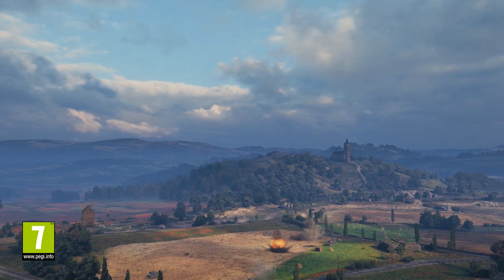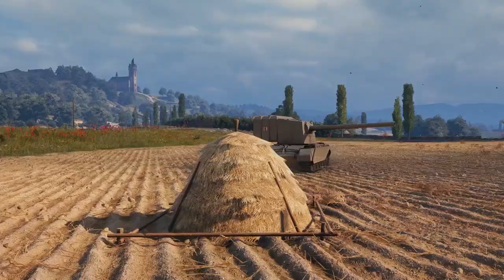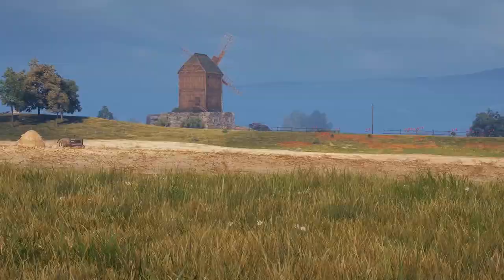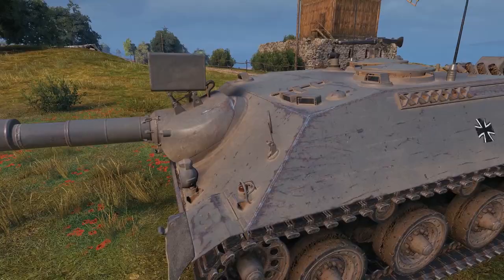World of Tanks vehicles come in all shapes and sizes. Some have excellent armor, some sport fast-firing guns, and some may take you out with just one shot. There are also vehicles able to decide a battle's outcome by sneaking up to their enemies, delivering devastating blows, and generally being where the team needs them most. Today's vehicle belongs to the latter type. The Kanonen Jagdpanzer 105 is a Premium Tier VIII tank destroyer. Now we'll show you what this Predator is capable of and how you can tame it.